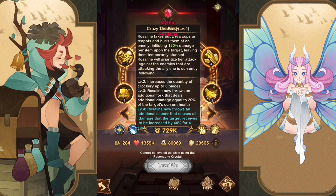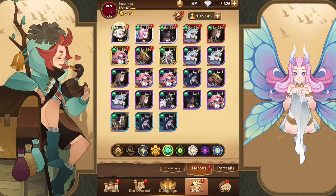So Rosaline brings energy back to a hero and health back if they're low. When she throws her teacups she also does a stun — so she has a CC aspect and a healing aspect, though healing is only for the one hero she's following. She takes out two teacups and hurls them at an enemy inflicting 120 damage, leaving them temporarily stunned, prioritizing the enemy that the ally she's following is attacking — so she does a ton of damage as well.